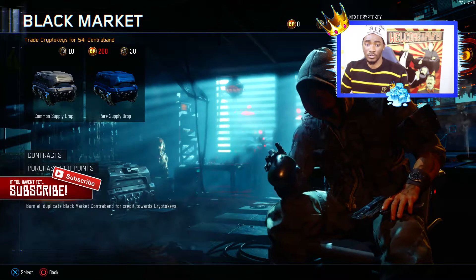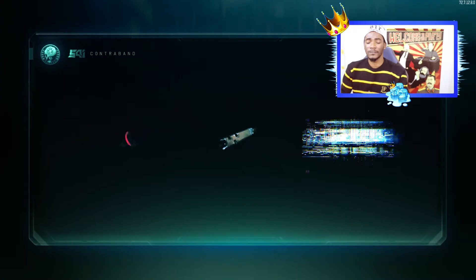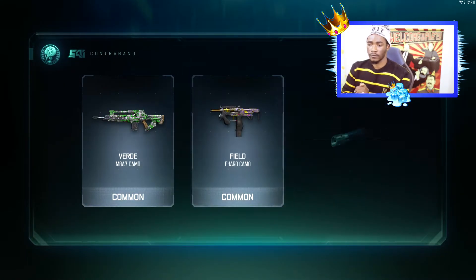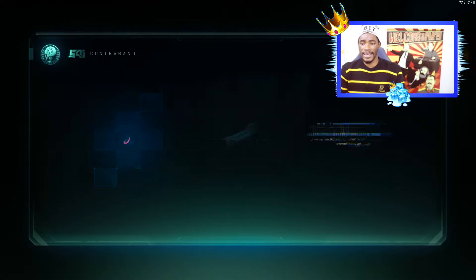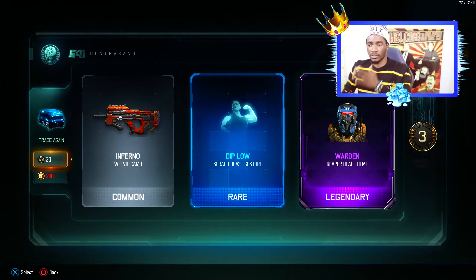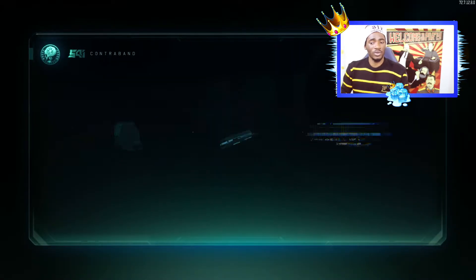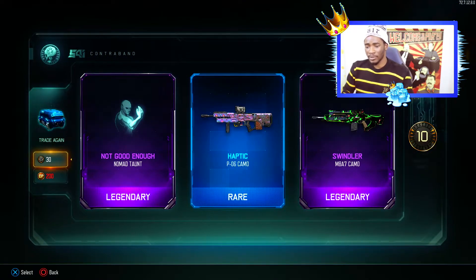Let's go — first one, rolling. I thought it was gonna give me something good. I was about to lose it. I'm gonna call Activision and be like 'yo, what are you guys doing?' That was an epic rare though because I still got like three bonus crypto keys. Whenever I see the yellow one I think something is gonna pop up. I got the new optic camo for the PO6, which I never use — I don't use that gun.